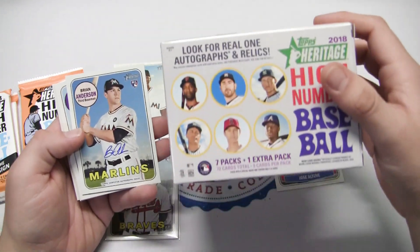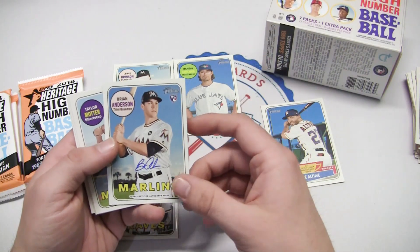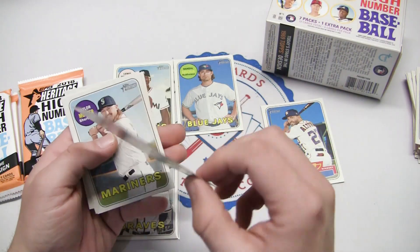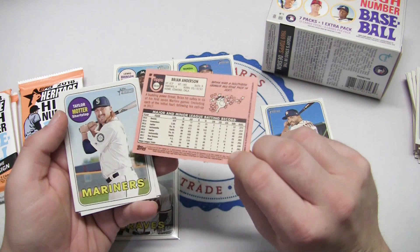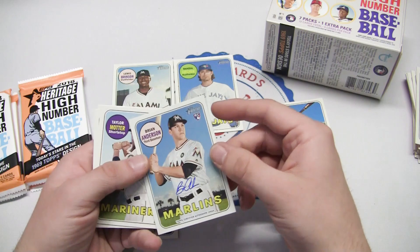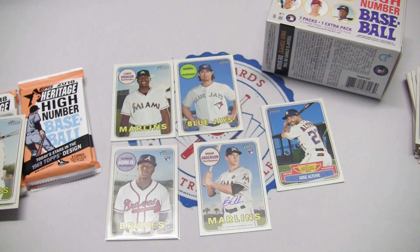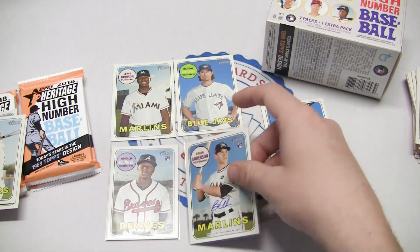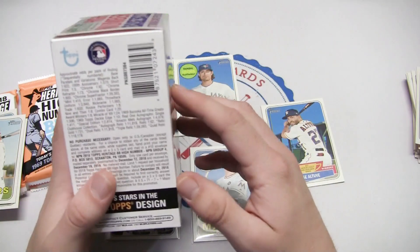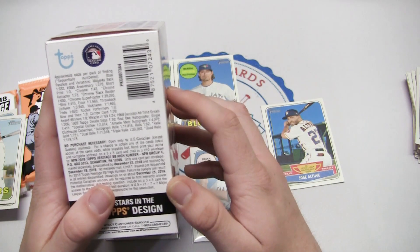It says right there 'look for Real One autographs and relics' — and we found an autograph. It's a rookie card for the Marlins: Brian Anderson. Not one of the huge names out there, but it's still an on-card autograph out of this retail blaster box. That's a sweet hit right there. Let's take a look at the box to figure out how tough it is to pull that.